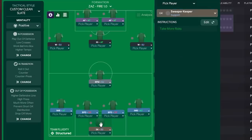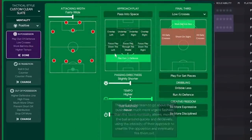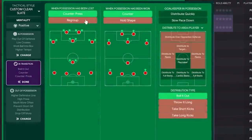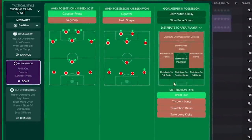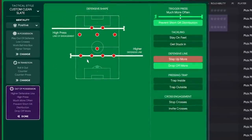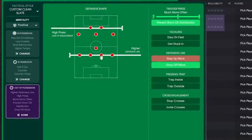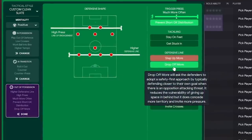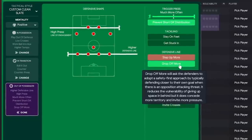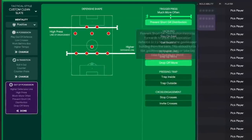Two ball-playing defenders on defend and a sweeper keeper on support. It's a positive mentality. In possession: much higher tempo, fairly wide, playing out of defense, low crosses, working the ball into the box. In transition: a gegen press, counter press, and counter. The ball is rolled out but nobody specific is instructed to collect it, so it could be anyone. Out of possession: high press and a higher defensive line — though you need quick defenders or you risk being caught over the top. There is a drop-off defensive line option selected to prevent defenders from trying to play players offside if they're not quick enough. Much more often trigger press and prevent short goal kick distribution are also on.